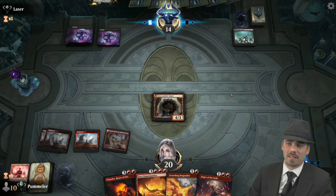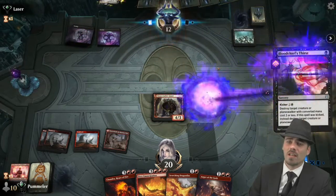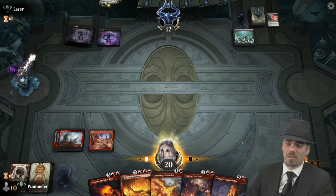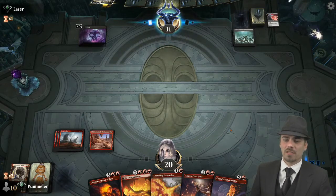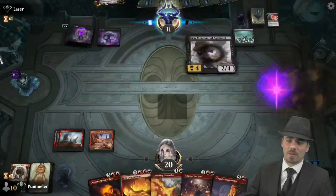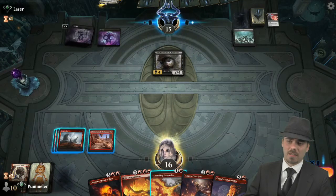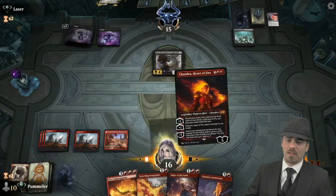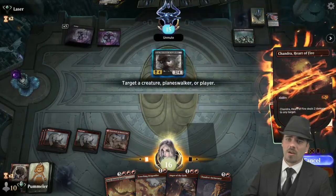Our opponent does not miss a land drop — with Phyrexian Arena it's kind of difficult to do — but they do Blood Chief's Thirst on our Bone Crusher Giant, dropping to 12. We just keep missing land drops here. We also exiled the top card of our library with Torch of Defiance, which was a Pyromancer's Patient. Chandra Heart of Fire just goes upstairs.